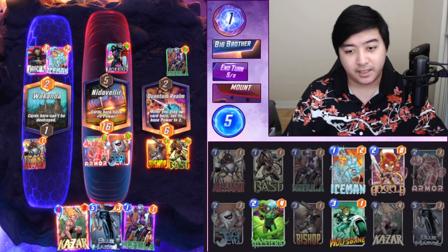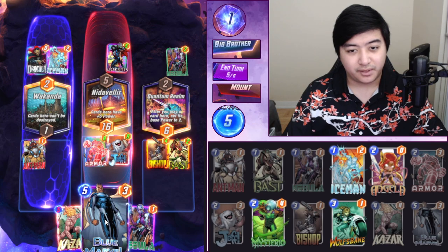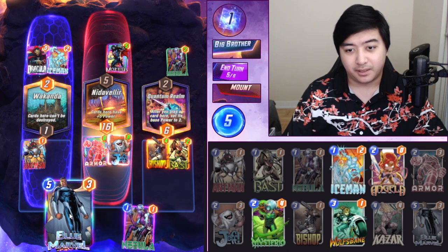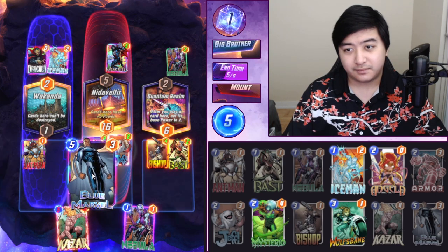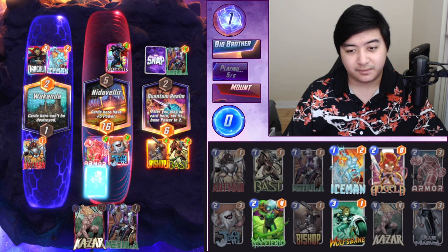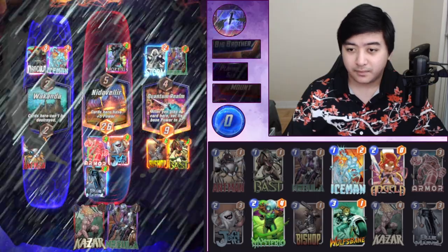Okay, the Dracula on the left means we may have to ignore the left, because I'm assuming he's going to play Modok here, probably in the middle. And then Apocalypse is going to stay in his hand. But I think the best bet is to try to win middle and right. Not Modok — instead Storm.